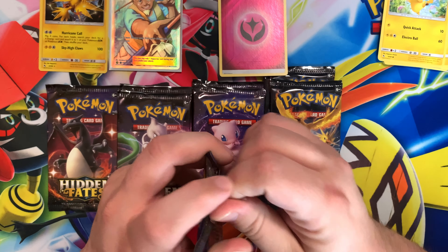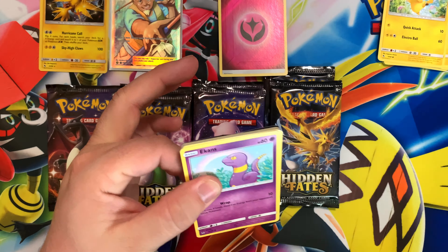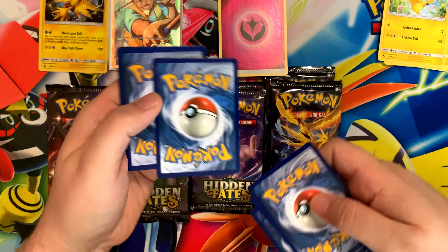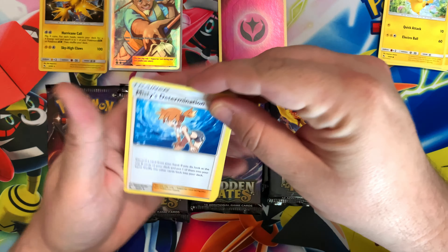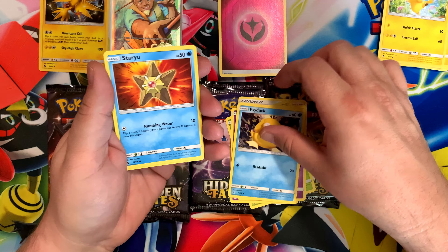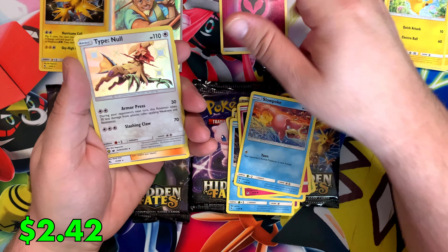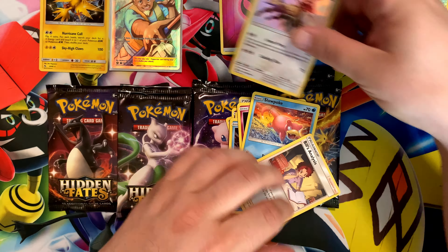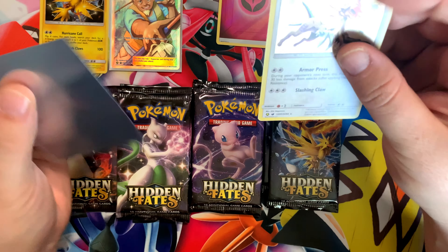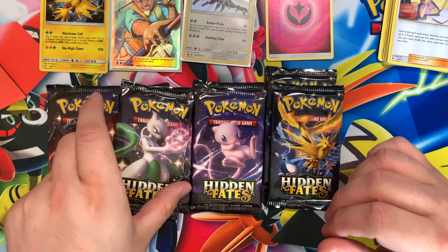We're going to do a Shiny Charizard pack now. Code card, three cards. We have Misty's Determination, Scyther, Jinx, Ekans and the Rainbow, Psyduck, Staryu, Clefairy, Slowpoke, a Type Null Shiny card, and a Bill's Analysis. Type Null is a duplicate — we've already pulled this card and it's already in the binder, so it's getting sleeved up and is available for one of you guys. Comment down below and I'll pick a winner next week.